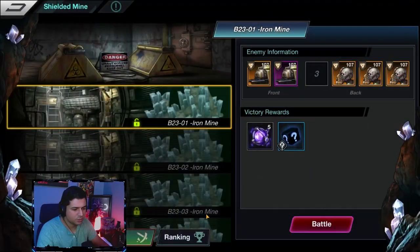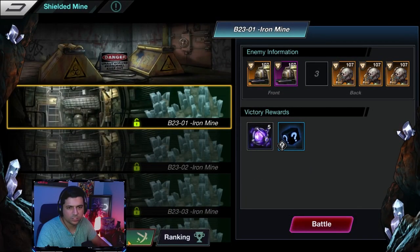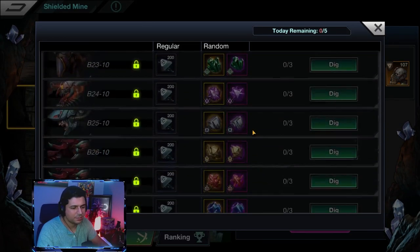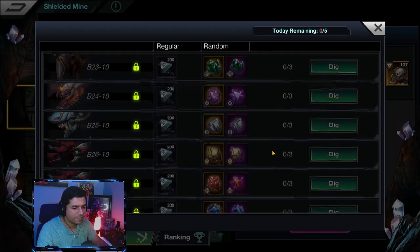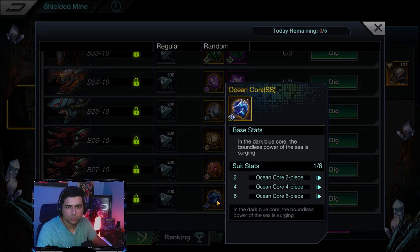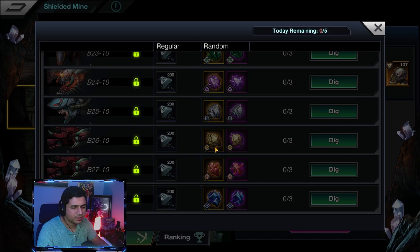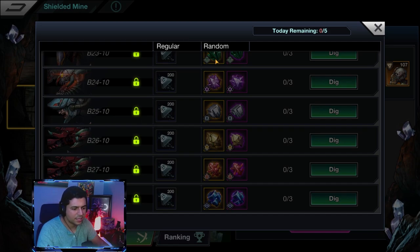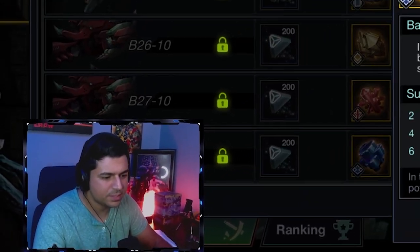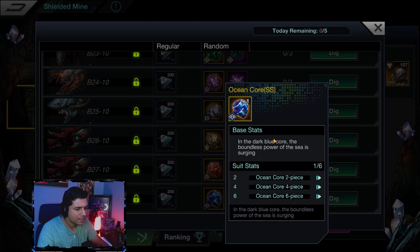Here we are at the Shielded Mine. To check what halidomes are available, you just go to the mining section and click on them. Some people never even realize there are Ocean Core and Eye of Limbo halidomes — they have little explanations here. There are six different halidome sets that you can mix and match.